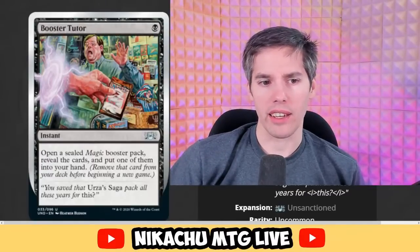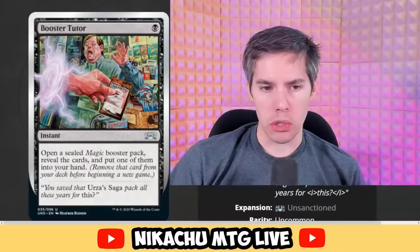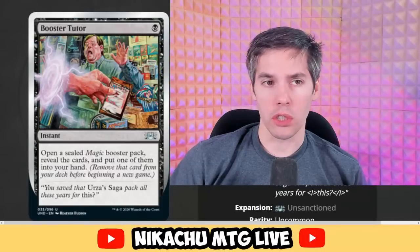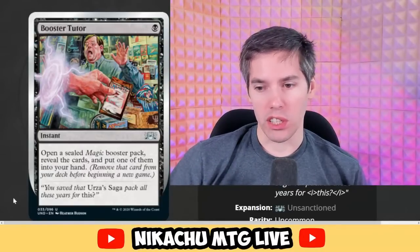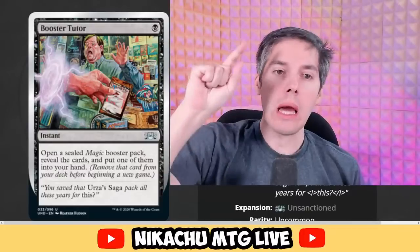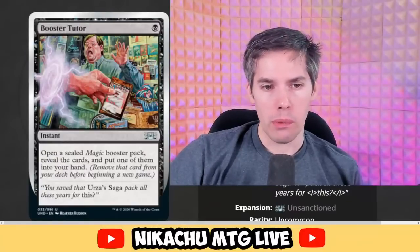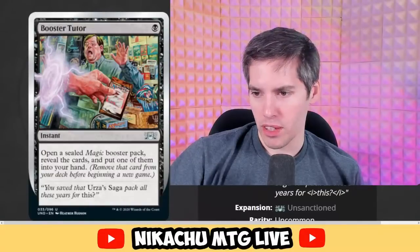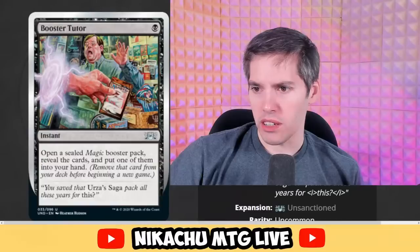Booster Tutor is a black instant — open a sealed Magic booster pack, reveal the cards, and put one of them into your hand. This works really well when you're drafting. Our rule was you could make a booster from the rest of the cube pile, or you could literally buy a pack from the store and open something up. Booster Tutor is probably one of the most playable cards in all of Silver Border history.